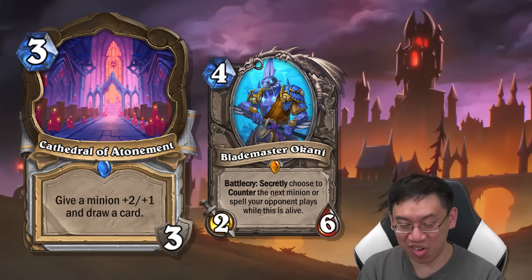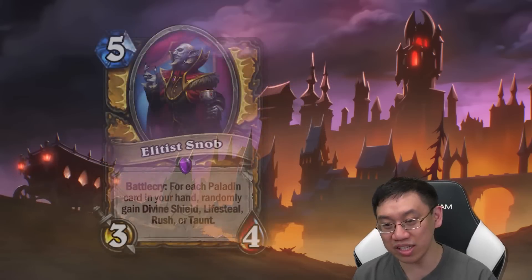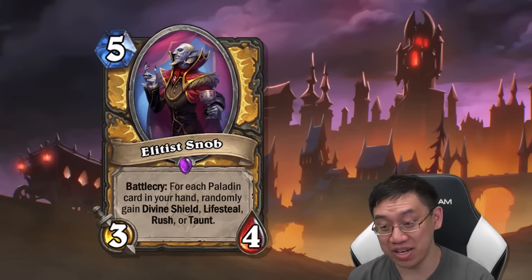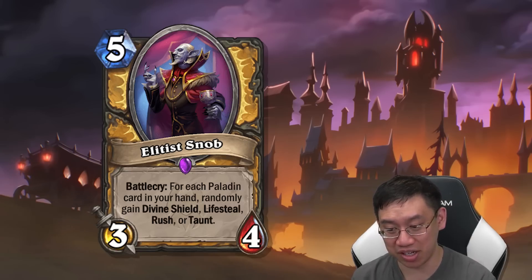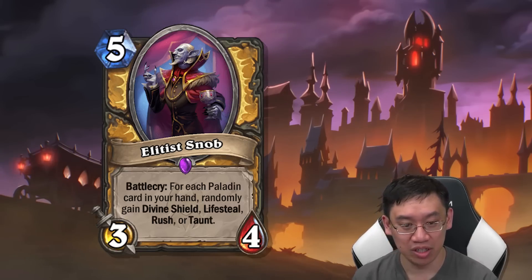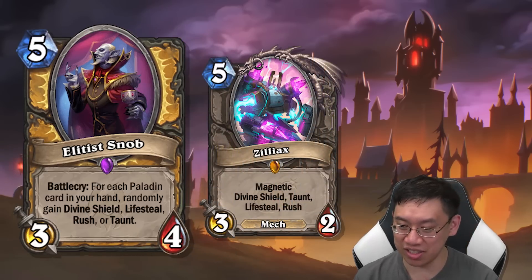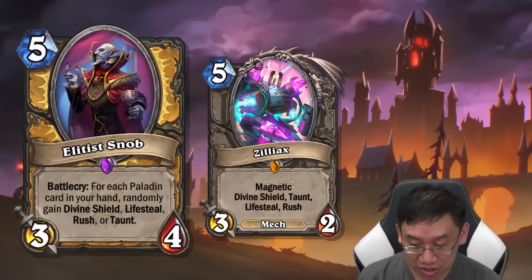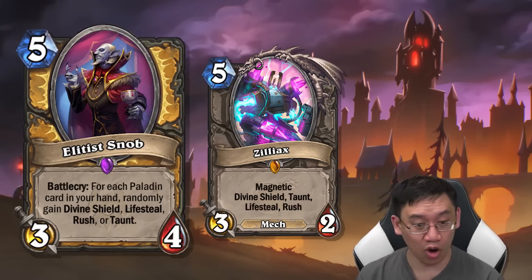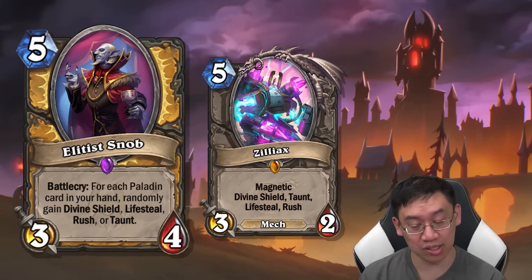Now we go into the Paladin side — Elitist Snob, five mana 3/4, battle cry: for each Paladin card in your hand, randomly gain Divine Shield, Lifesteal, Rush, or Taunt. Your favorite Zilliax is back! As long as you have four or more Paladin cards in your hand, it's even better than Zilliax — a 3/4 with Divine Shield, Lifesteal, Rush, and Taunt instead of a 3/2.